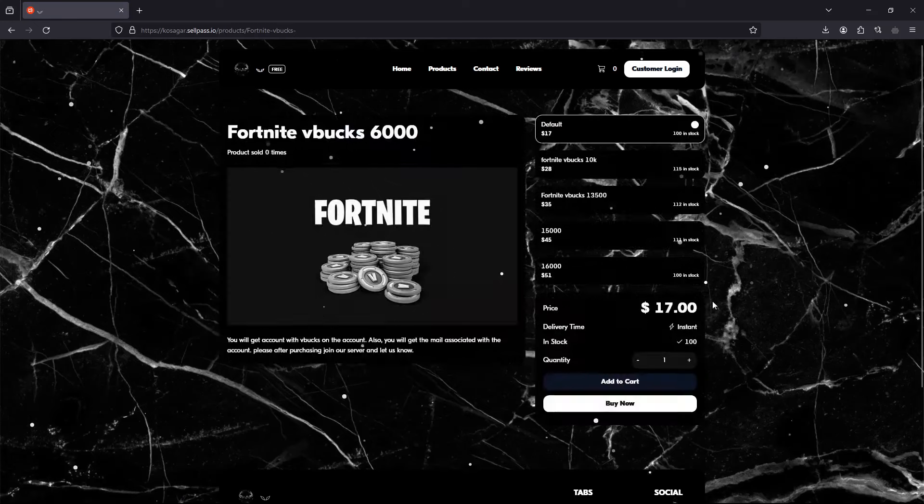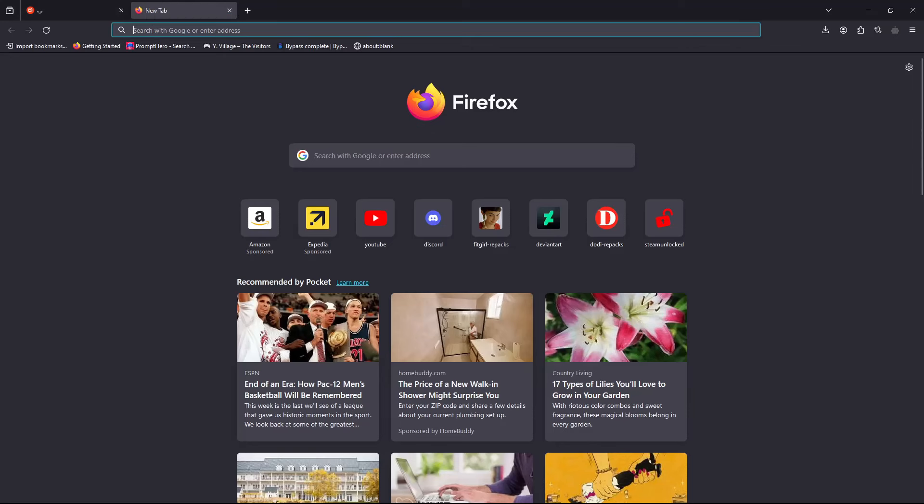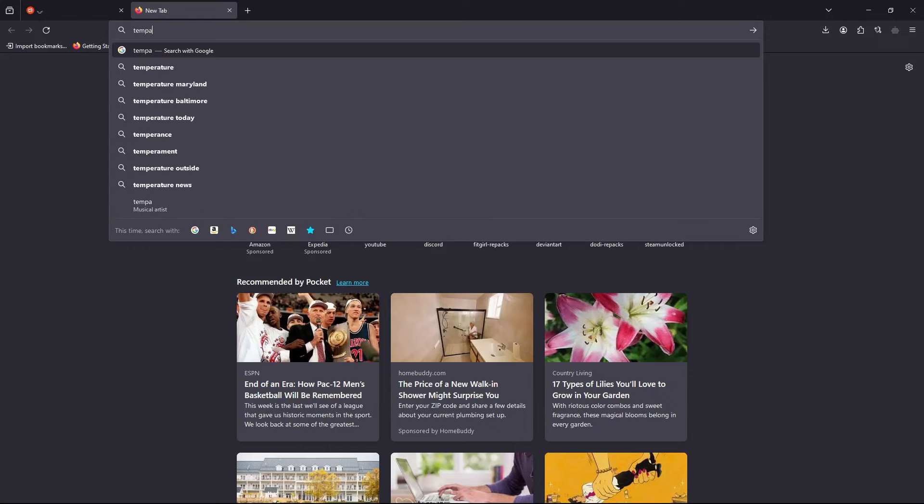Go to the product section. Right now I have like only Fortnite V-Bucks, but in the future I'm gonna add Razer Gold, Microsoft Windows keys, and other stuff.